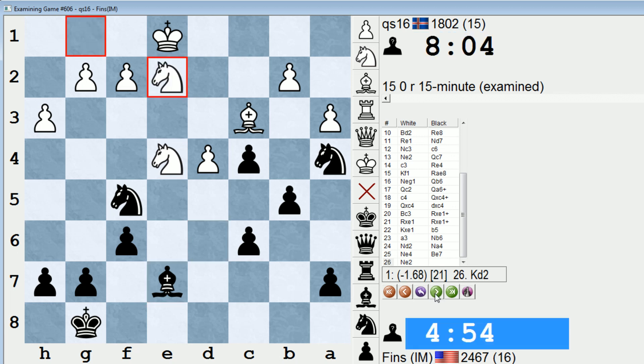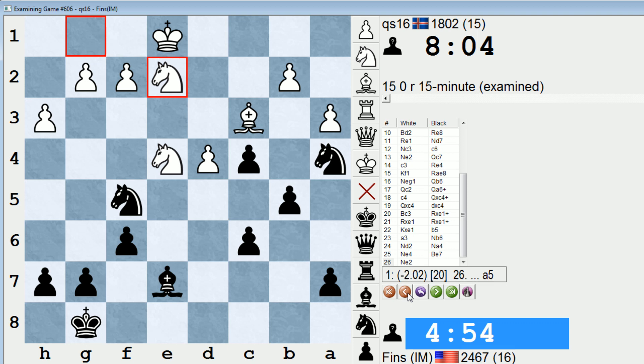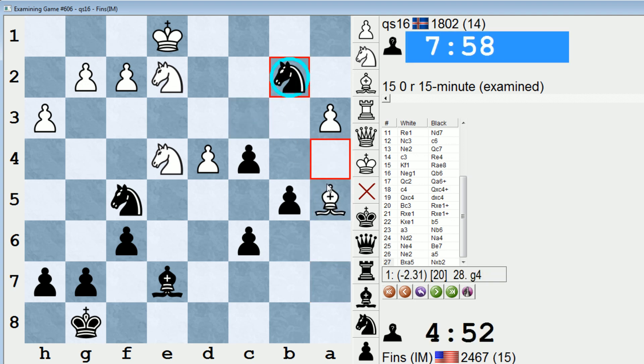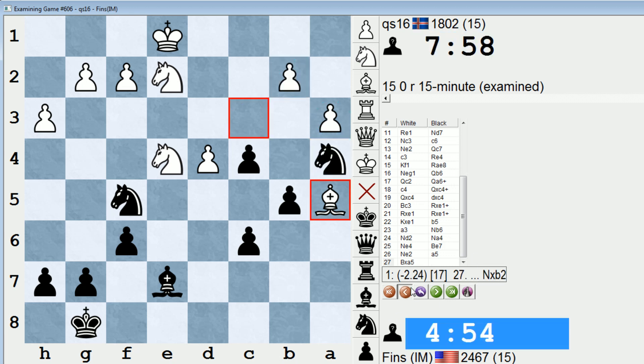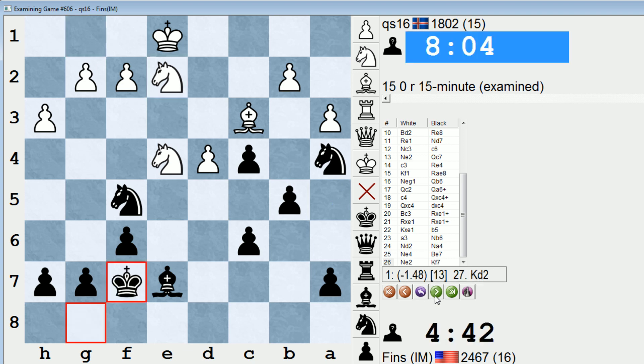I didn't feel like I had to simplify that quickly, so I just dropped the Bishop to E7 and then brought up the King — no rush, no hurry. Activate your King. You've got to drill that into your head. A5 is a suggestion of the computer, a little more dynamic — if Bishop takes, I win B2, and A3 is weak, and my Knight can also come to D3. With A5, I'm threatening to go B4. No harm in bringing up the King though.